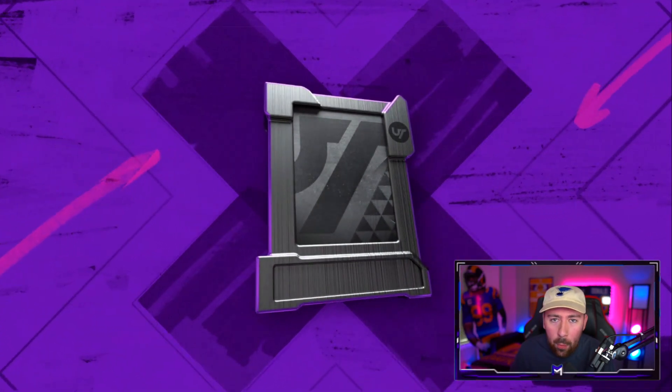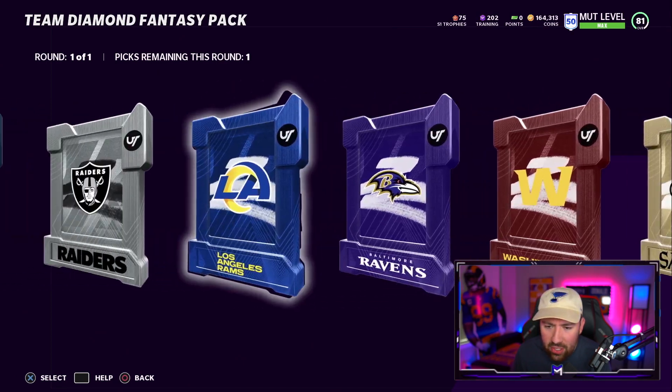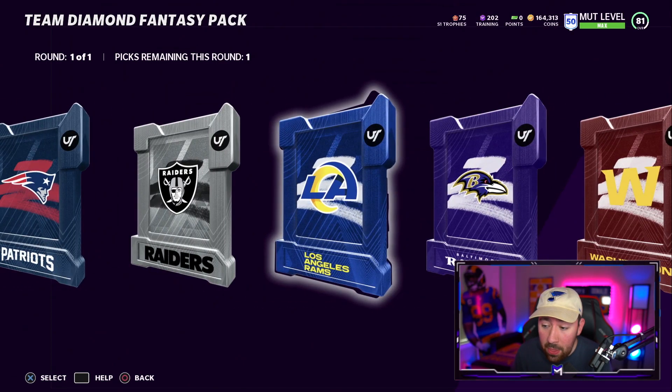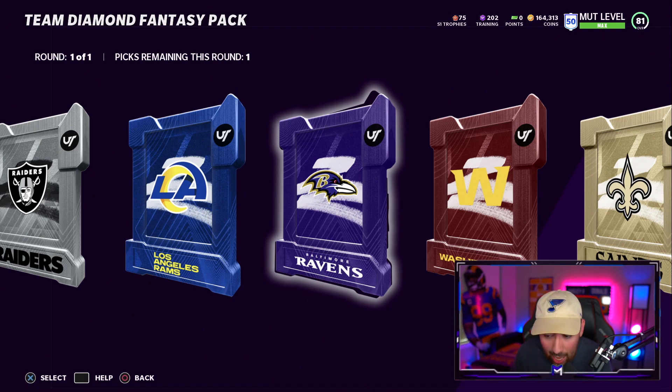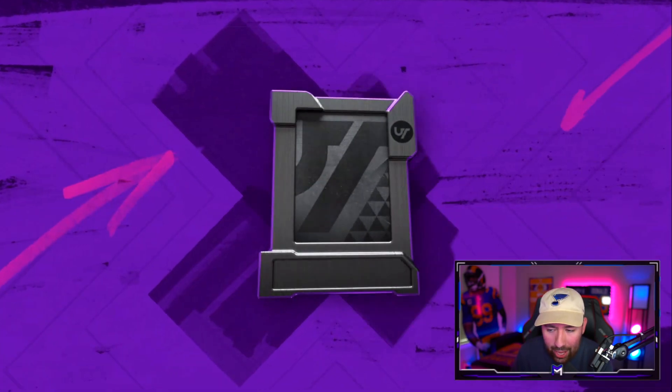The set I want to do is the Baltimore Ravens — Adelius Thomas. Dude is an absolute goon, gets Edge Threat Elite. I've wanted to do this for a while, so I'm going with the Ravens core player.